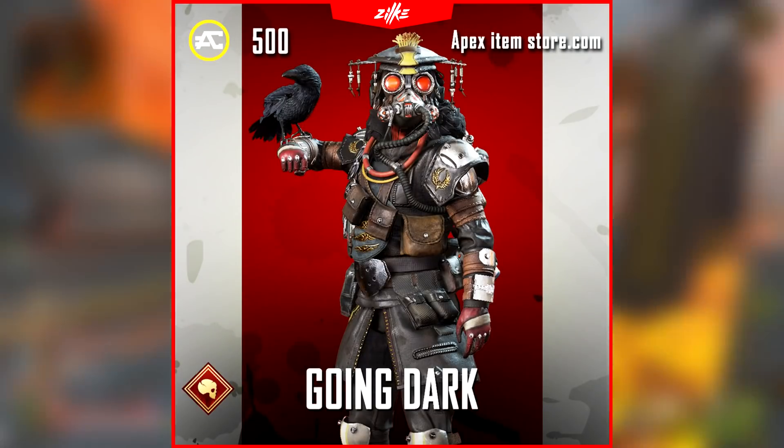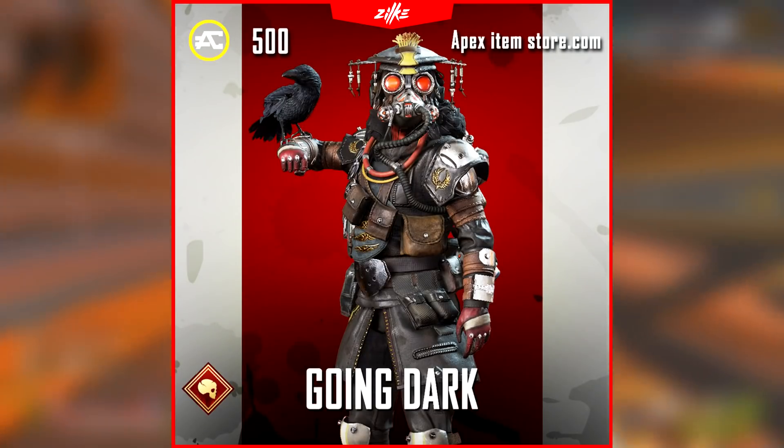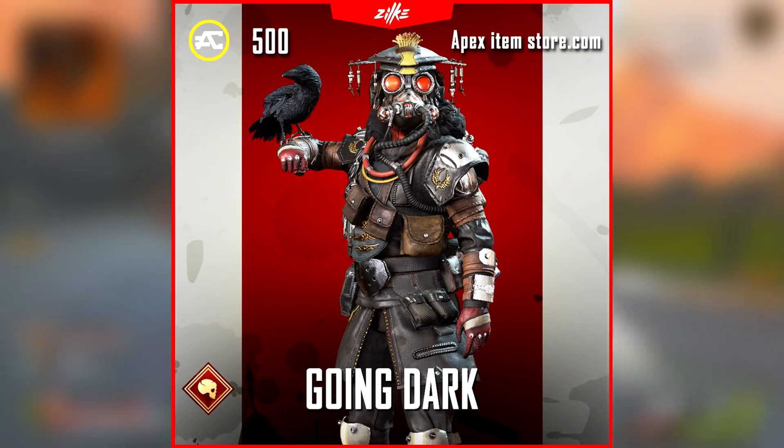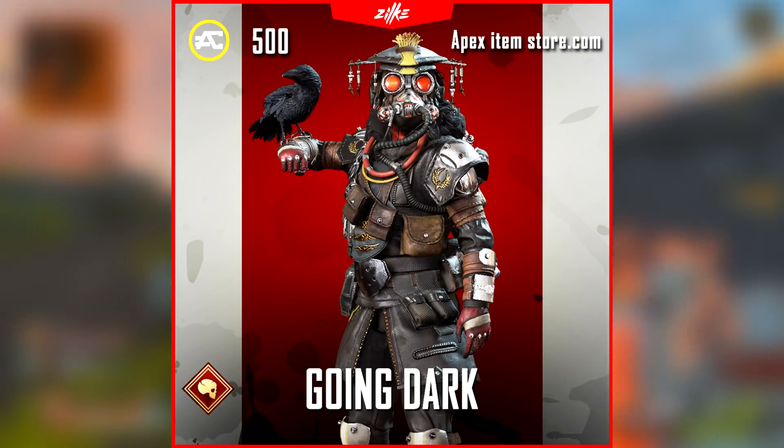First up is a bundle called Going Dark, which is a cheap Season 8 skin. It has the name 'bonus' inside of it, which means it is probably going to have some additional packs, holo sprays, or charms inside of it. The price of this bundle should be around 500 Apex Coins.